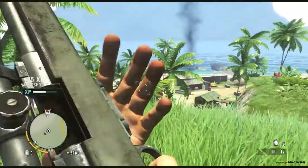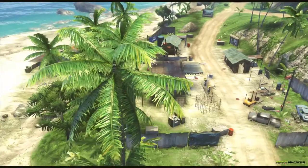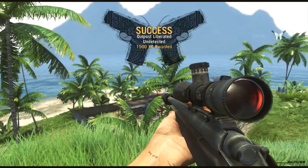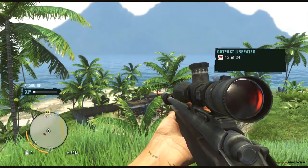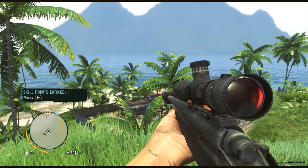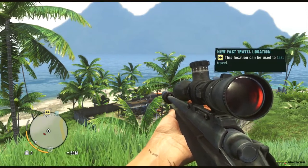If the meter fills up completely then you're detected. It tells you if you're in line of sight of an enemy and how close you are to being detected. And that's pretty much it for this outpost — you can tackle them in completely different ways. You can see 'outpost undetected' comes up, and that's an extra 1500 XP. I hope you enjoyed the video, thanks for watching and bye for now.